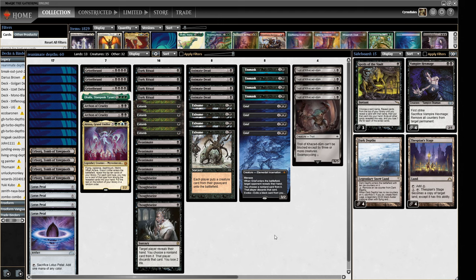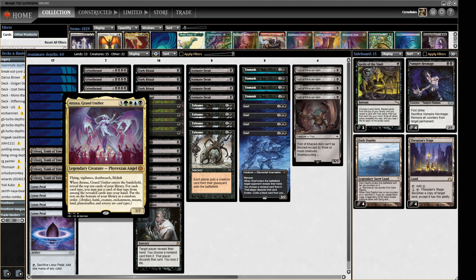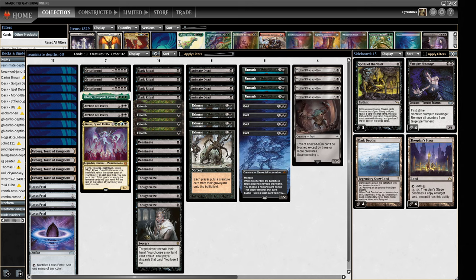We've got all the things you'd expect to see - a bunch of cool monsters to put in like Cruelty, Grizzlebrand, Galta Stampede Tyrant which puts in the other things, Atraxa. We've also got the scam package of Troll of Kazdoom, Grief, and obviously reanimation spells. We've got some hand disruption in the form of Thoughtseize and Unmask, which can both be turned inwards to try and get our big monsters into the graveyard.